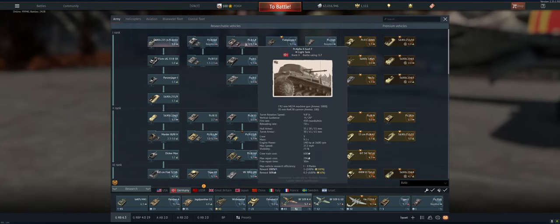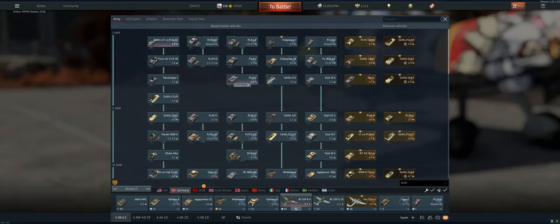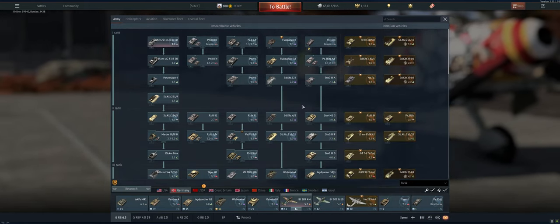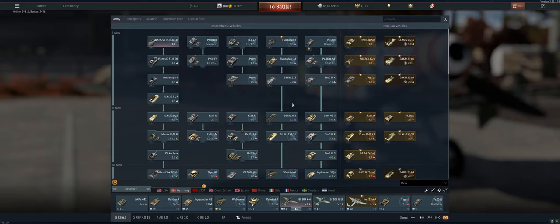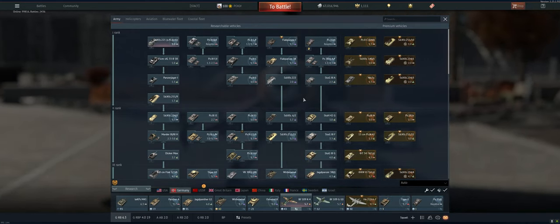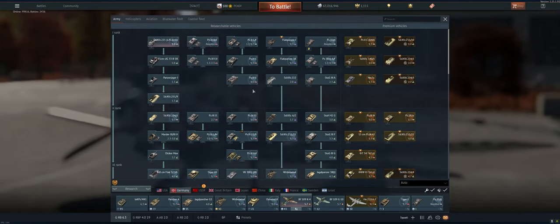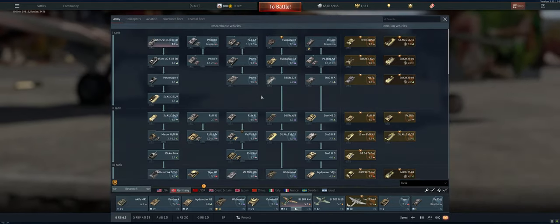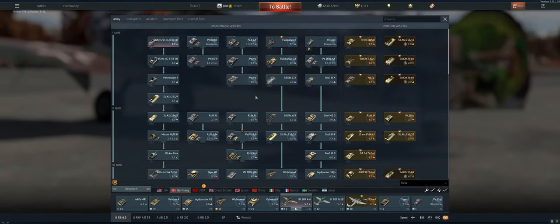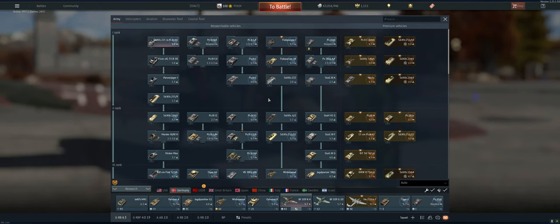So for a tier one — 1.3, 1.7 vehicle — I would play five games in each of them. 2.0s, 2.3s, 2.7s — I'd play 10 games in each of them. 3.0s, 3.3s, 3.7s — I'd play 15, and going on and on. Essentially what that allowed me to do is whenever I went into a new game with a new vehicle, I'd already be able to expert the crew — have enough XP built up at that point that I could go through, expert my crews, and have some success.